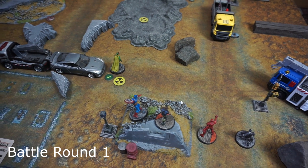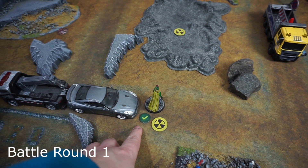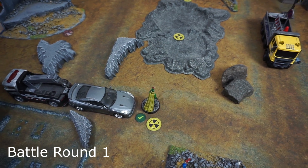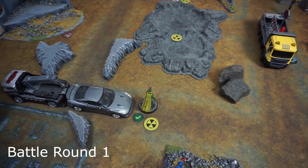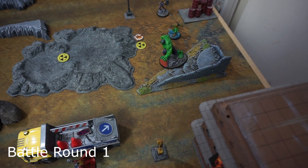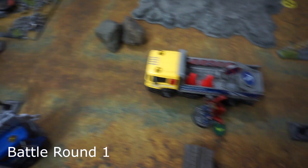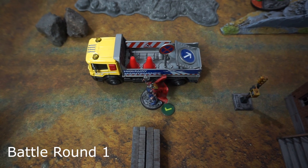To get the game started, Vision activated and moved medium, spent a power to pick up a Hammer of the Worthy, and is still within capture distance of the closest shelter. He used his other action on his zero-cost superpower Synthesis, which generates two power — so he ends with two power after spending one to pick up the hammer.